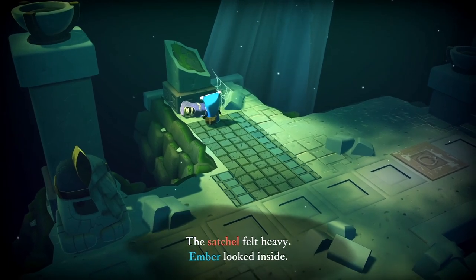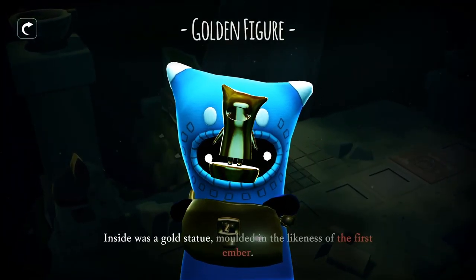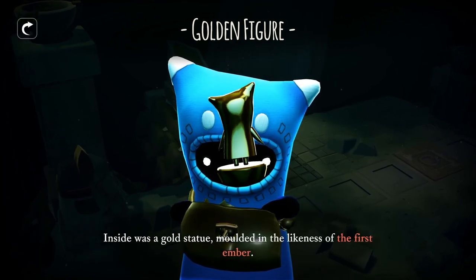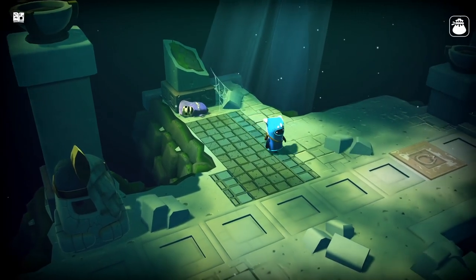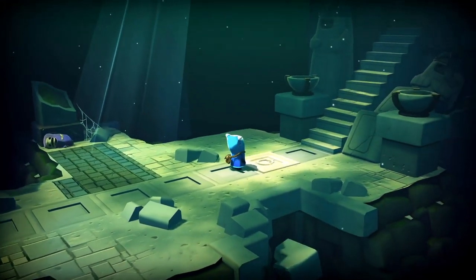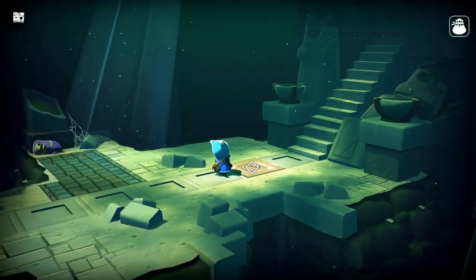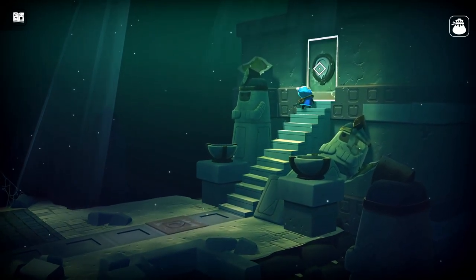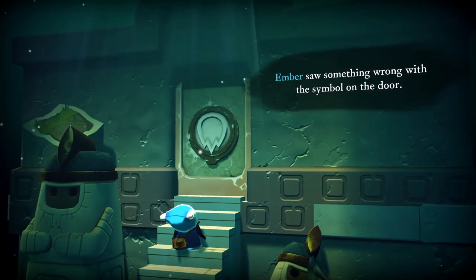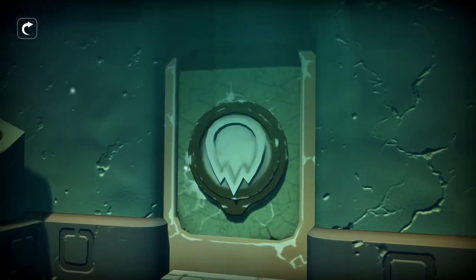The satchel felt heavy. Ember looked inside. Inside was a gold statue moulded in the likeness of the first Ember. On the floor was the symbol of a campfire. We've taken a lot of different inspirations for making the game — illustrated books and movies like The Dark Crystal or Labyrinth. Something about the door felt wrong. And we really wanted to tell a story that would fit in that style.